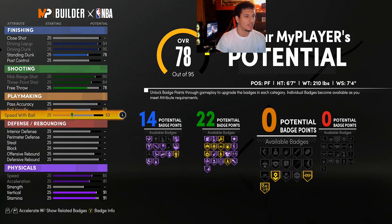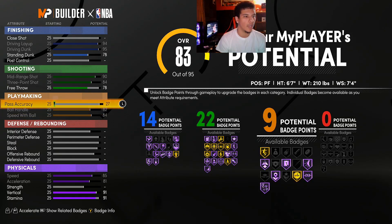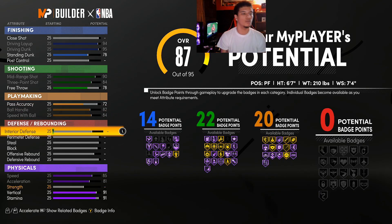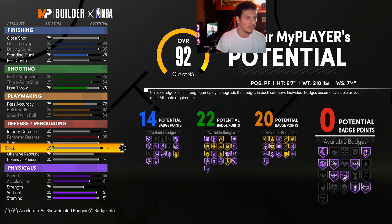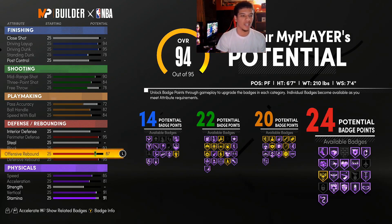I debated a lot between close shot and standing dunk. Close shot includes standing layups this year, but I decided to go with standing dunk. The way I play, I'm not going to be taking under-the-rim standing layups anyway — I'd rather kick it out to a teammate. I went with maxed out standing dunk, then took it down slightly to get to 14 badges. For playmaking, max out speed with ball first — it takes up ball handle — then ball handle, then pass accuracy to get 20 badges. No interior defense for this build.